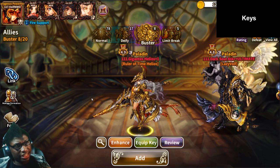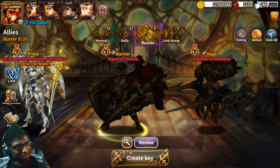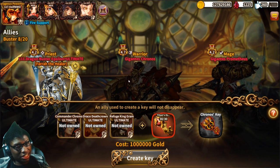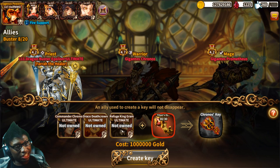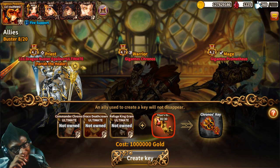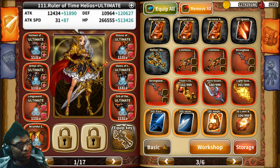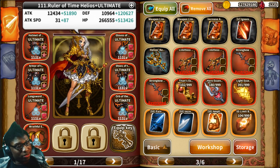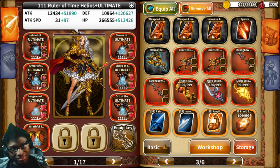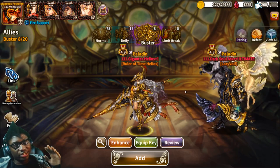Next, let's talk about Keys — they're a bit more difficult to make because you need DFIs, and those DFIs have to be ultimate. If you don't own them or they're not ultimate, you cannot make keys. For example, I need Kronos, Deathcrown, and King Graham DFIs — all ultimate — plus 30 Titan Essence to make this key. Once made, the key goes into your inventory. You then put it on a DFI unit that is ultimate. You cannot put a key on any non-DFI ally, and the DFI must be ultimate to carry a key.